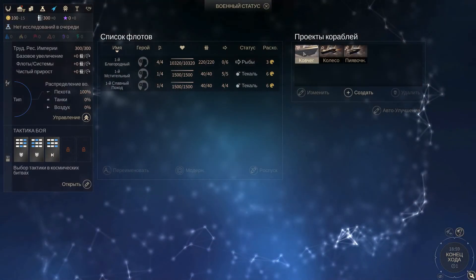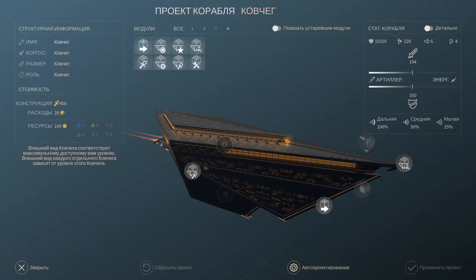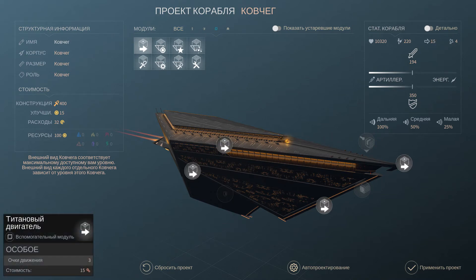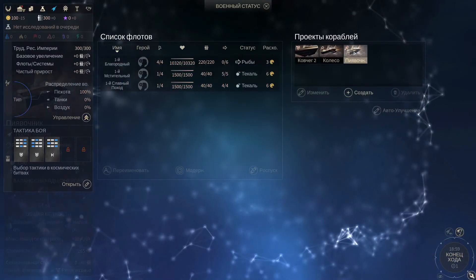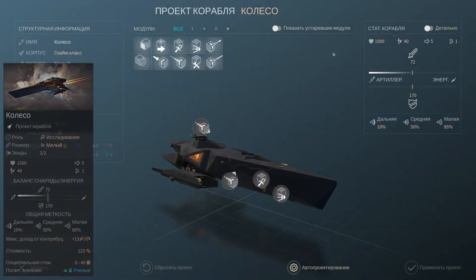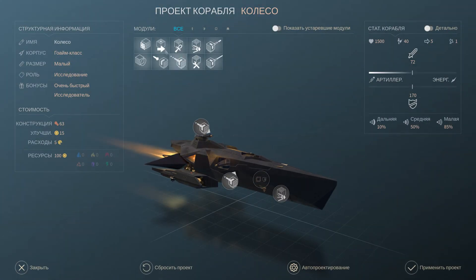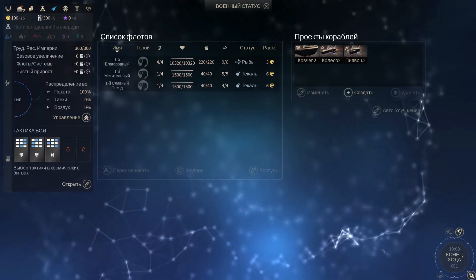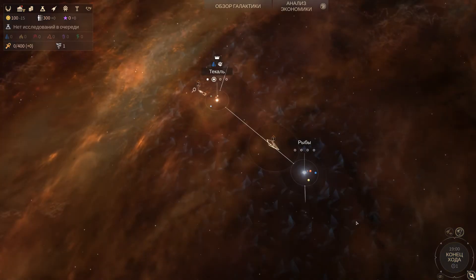A big life hack: before the construction of the ship, you must change the ship to maximum speed for a quick move to the target point. After arrival and colonization, upgrade to the new level. Even though they have a bonus to movement, their initial flight is very slow, so it is necessary to change the ship to higher speed. You need to be able to find and use more planets for colonization.